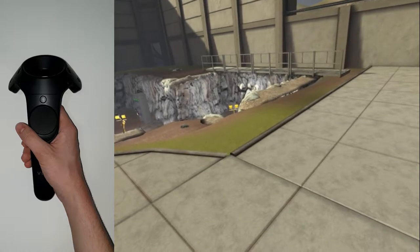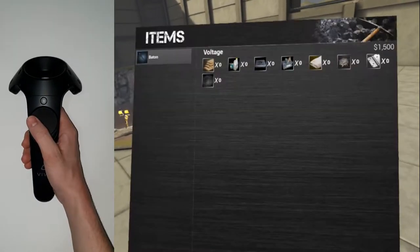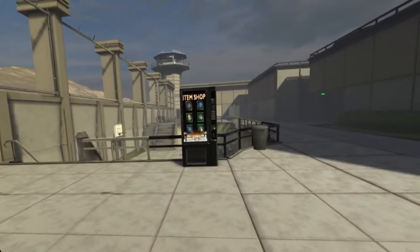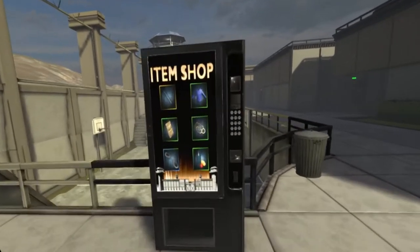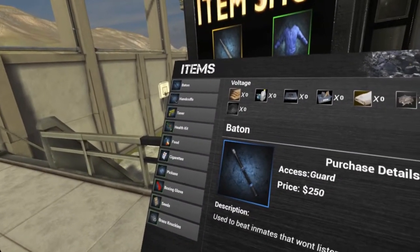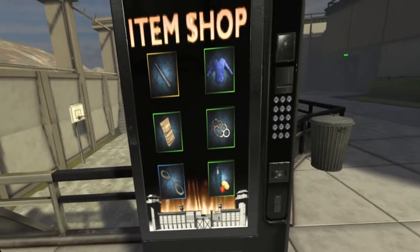Materials spawn around the map and can be picked up by walking over them. These materials can be dropped by clicking on their respective boxes. To purchase items, walk up to a vending machine and open your inventory. Purchasable items will be listed on the left and these can be bought by selecting them and clicking the purchase button at the lower right hand corner of the window.